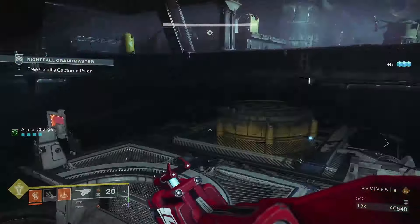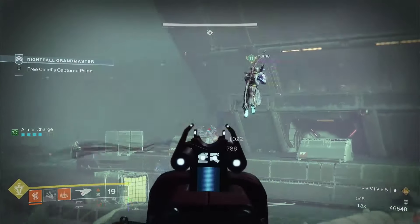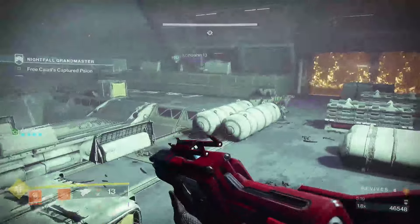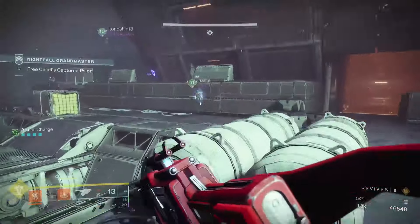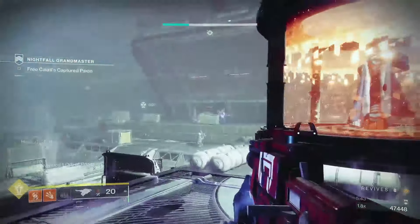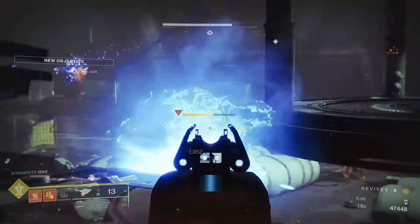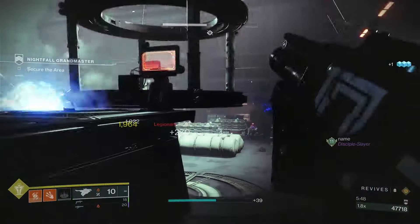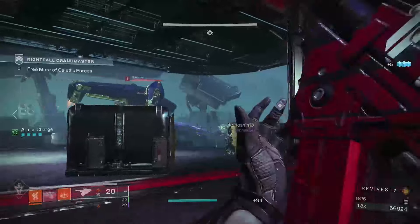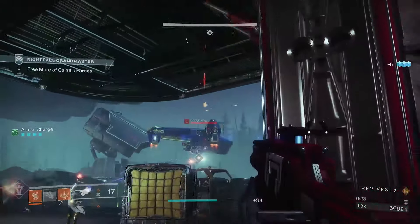What I recommend doing first is dealing with the Barrier champion at the deposit, so when you go back and get the solar cell to deposit to free Kytle's Cabal — who are helping you throughout this entire grandmaster — he's not there for you to deal with. Deal with the elite that has the solar charge, deposit it, and deal with the enemies that spawn. There's going to be another Barrier champion — there might be two — and an Unstoppable champion before you move on.